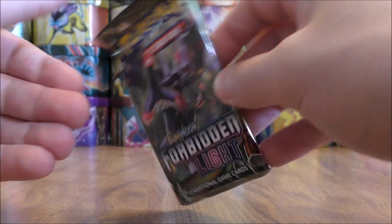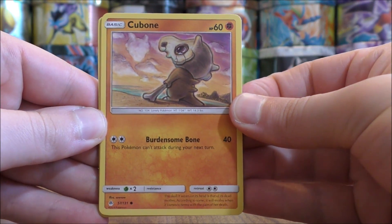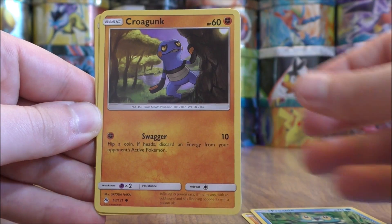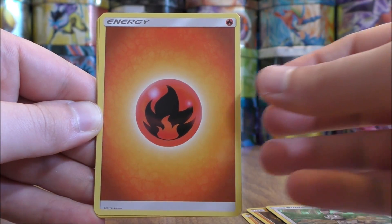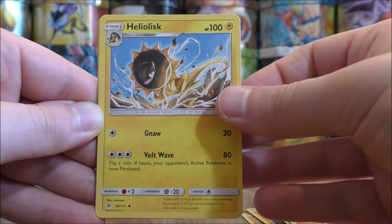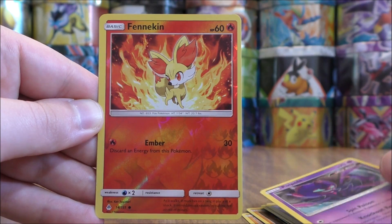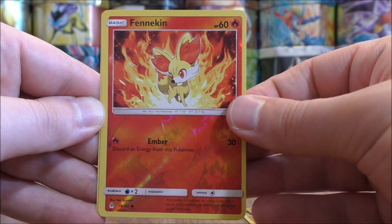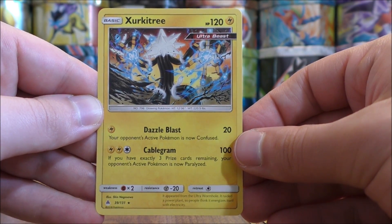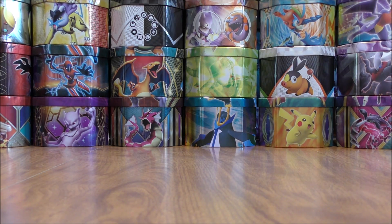Noivern pack now. Not expecting too much more out of these final two packs. Cubone to start the third one, Froakie, Croagunk, Espurr, Bunnelby, Fire Type Energy, Heliolisk, Floette, Poipole — Reverse Hollow of a Fennekin, a cool-looking card, very off-centered though, just a common — and the final card would be a Zeraora, and that is an Ultra Beast. Rare non-hollow though.